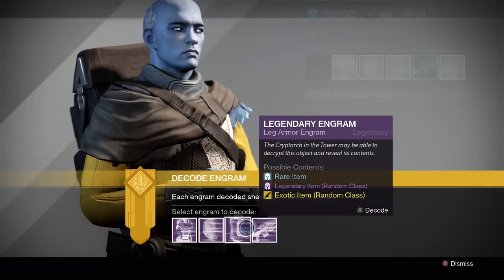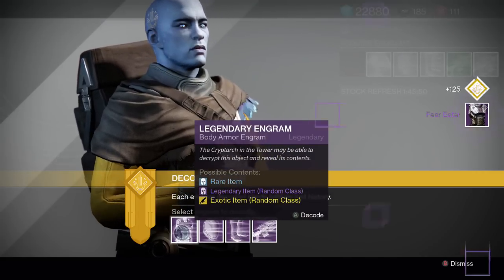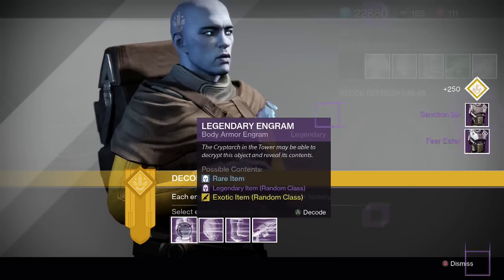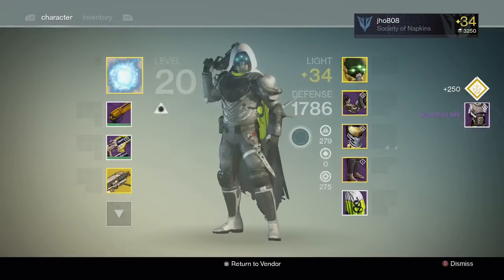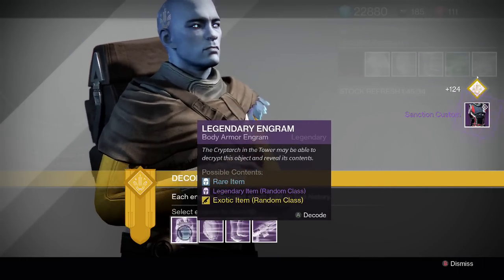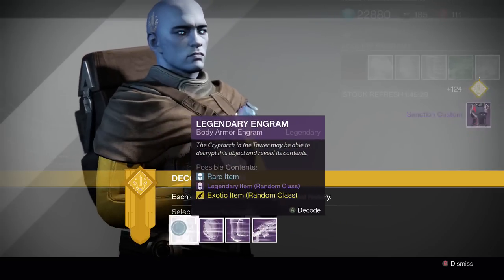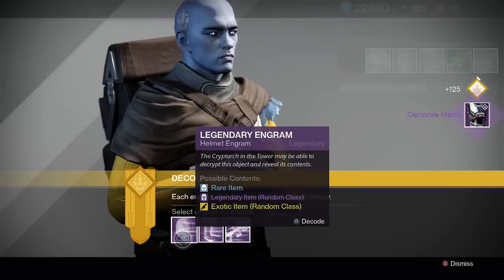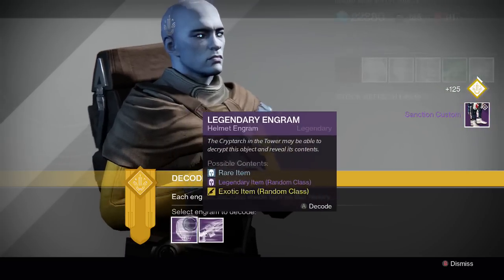If I could get a new House of Wolves exotic that would be great. Let's start with the chest pieces. First one we get a Fear Eater for the hunter, next one we get a Sanctioned Six — these are hunter ones. Two more chest pieces: next one is a Sanctioned Custom. Last one is a Carnivore Match. So no exotics out of the chest pieces.